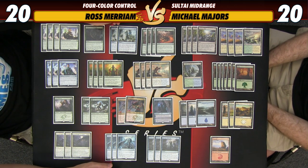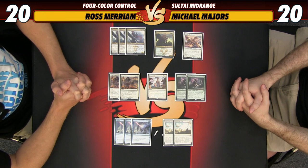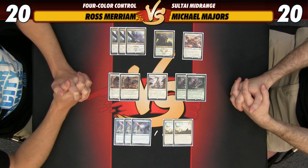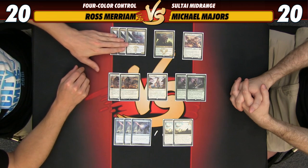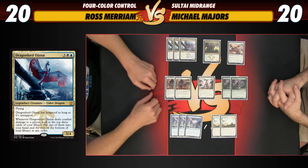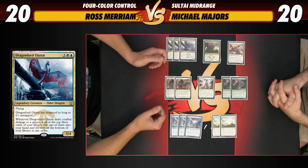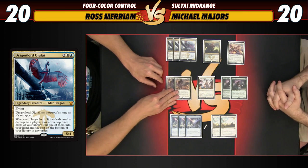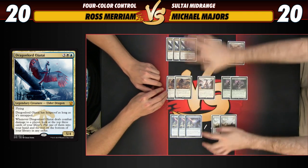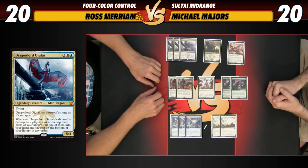Welcome back for the sideboard of Four Color Control. We've got a bit of an aggro plan — the post-board games are a little more aggressive with some additional creatures. Dragonlord Ojutai is really powerful when your opponent is loading up on removal spells for your threats, especially backed up by Negate. You can sculpt the game, leave Ojutai in play untapped until you find a way to defend it, start attacking, and close the game quickly. You can also pair anything with Tragic Arrogance — these three cards form a cohesive Four Color Dragons package.